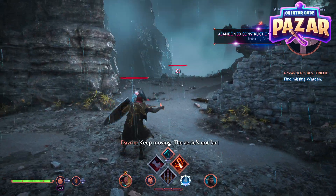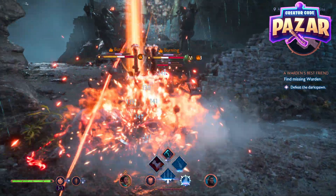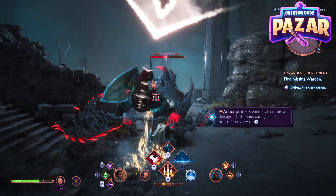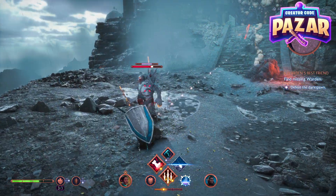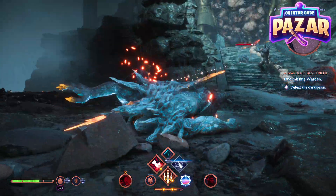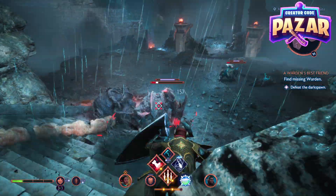Into the abandoned construction site. Looks like we're gonna be in some trouble here. Just slowly start taking out all of these archer guys, or lancers I guess they'd be called. We're just gonna slowly take out these types of darkspawn, clearing them out one by one, as it will make the fight a little bit easier.